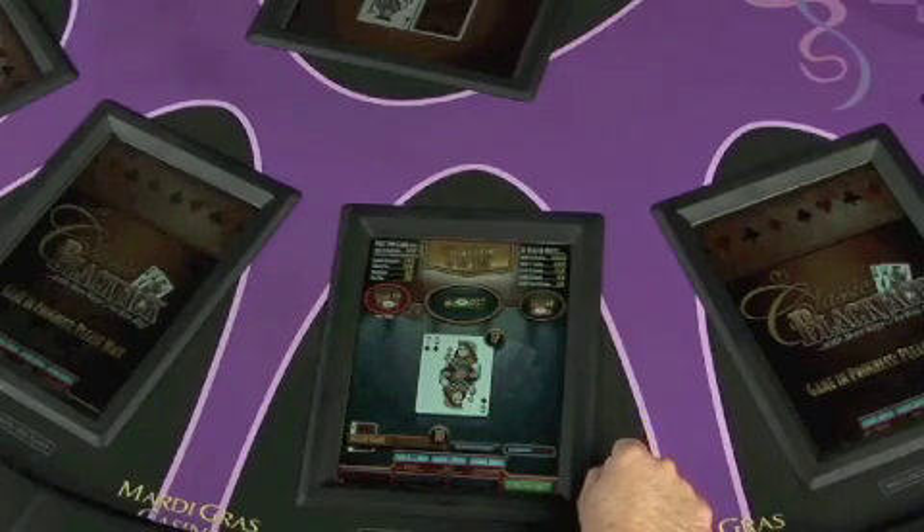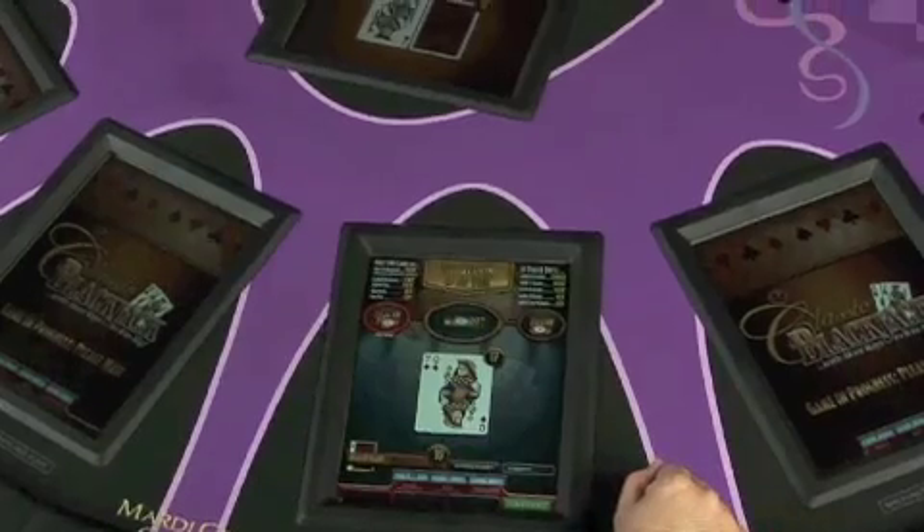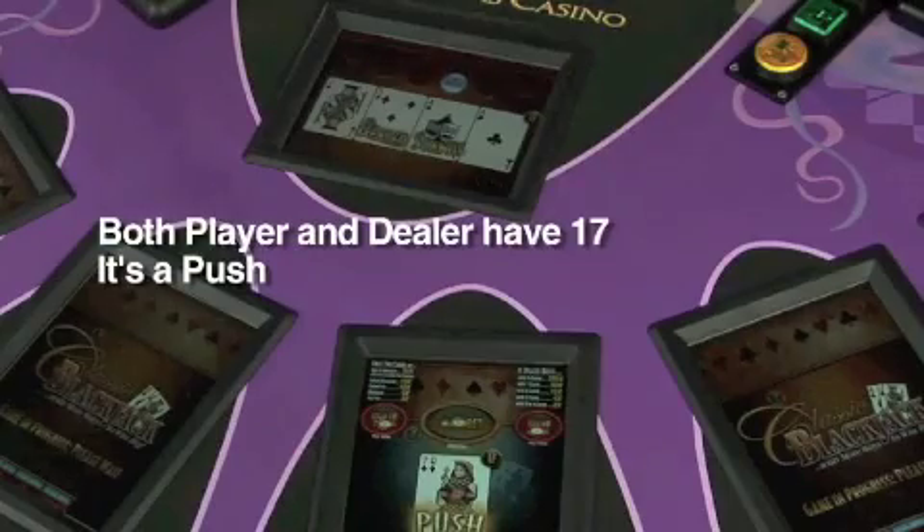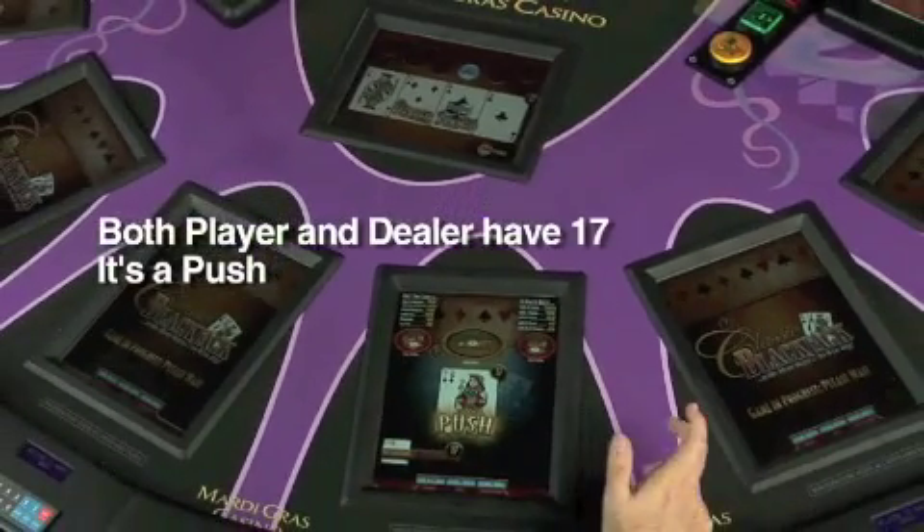I have a seven and a queen, which is a 17. Basic strategy would say stand. Dealer has a 17, so we push — it's equal money.